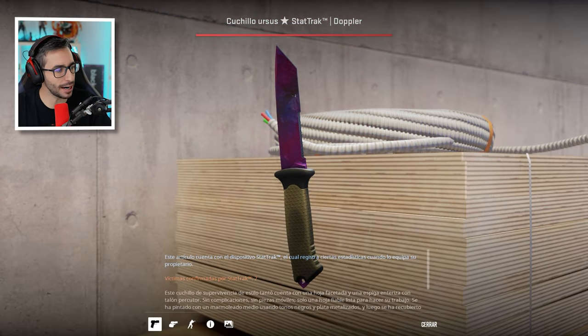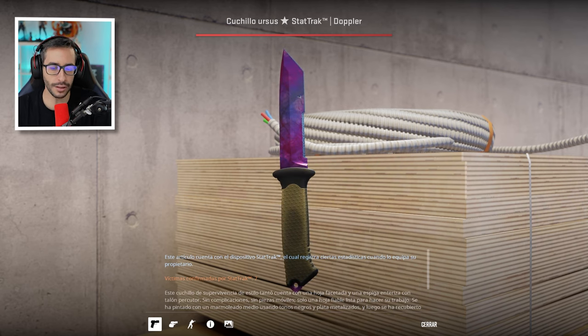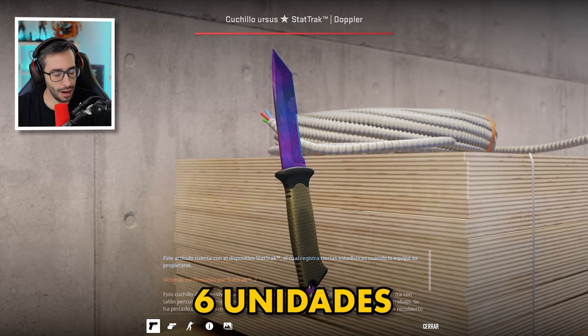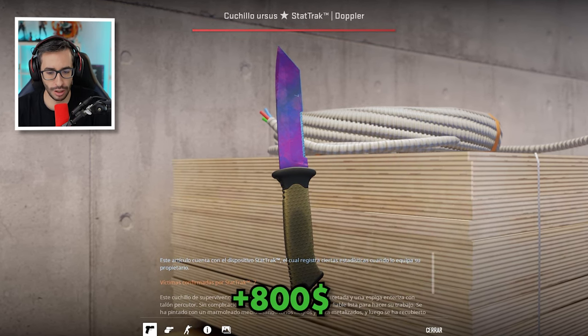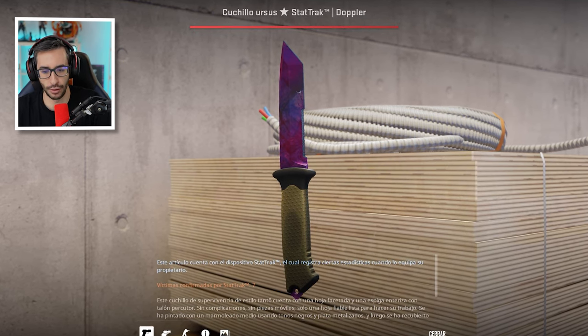We start with this wonderful Ursus Doppler Phase 2 StatTrak Minimal Wear. How many do you think exist in the whole world? 6 units. Currently this knife is valued at $800, although the latest sales are at $460.